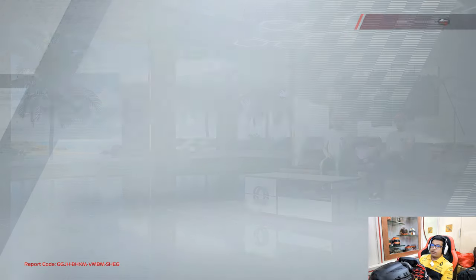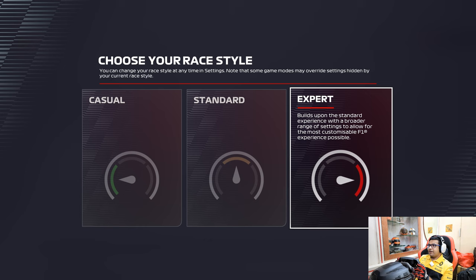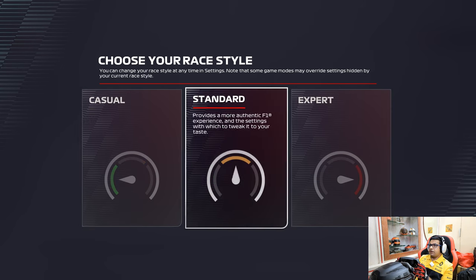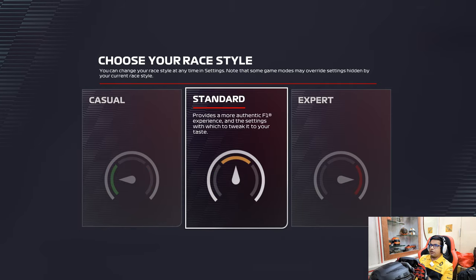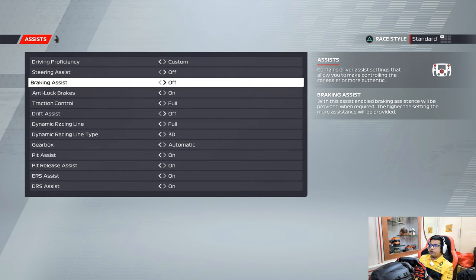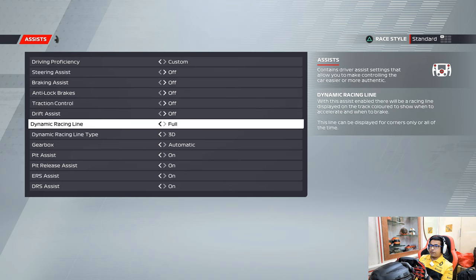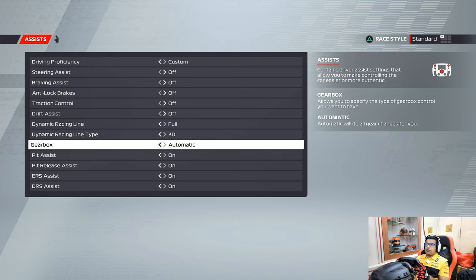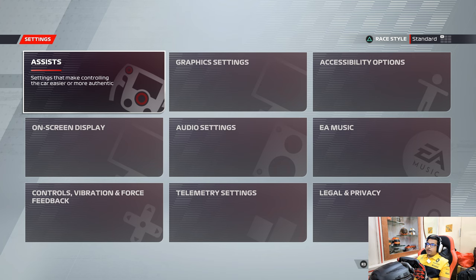Let's go into Game Options and switch all the assists off as usual. Setting to Standard, then: steering assist off, braking assist off, anti-lock brakes off, traction control off, drift assist off, dynamic racing line is fine, gearbox manual, DRS assist off. With all that done, the setup is ready.